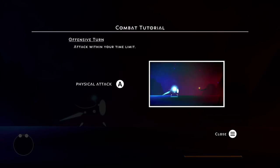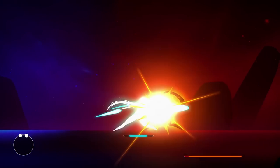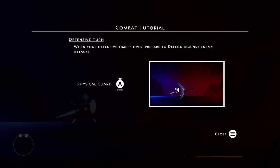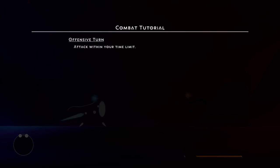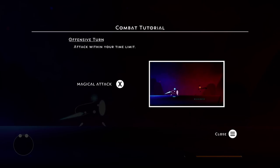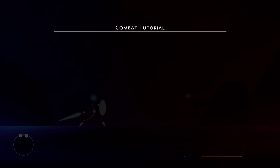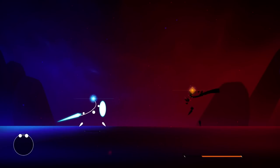Here's a combat tutorial. On the offensive turn, attack within your time limit. Physical attack is the A button. It's our turn — let's spam A to attack while we can. Okay, we're out of time. Now it's the defensive turn. When your offense time is over, prepare to defend against enemy attacks. It's the same button for physical guard, except you hold A. All right, now it's our turn again. We can use a magical attack with X.